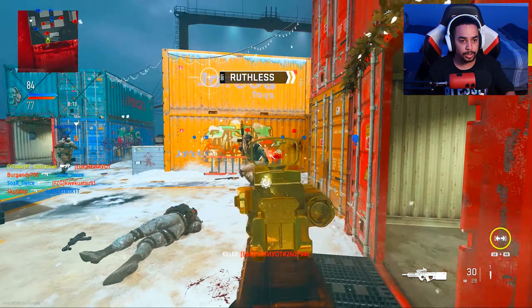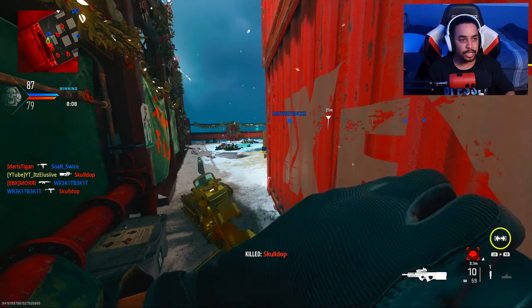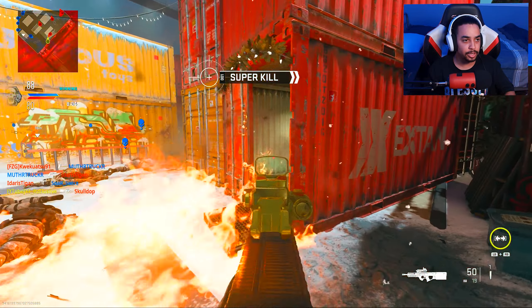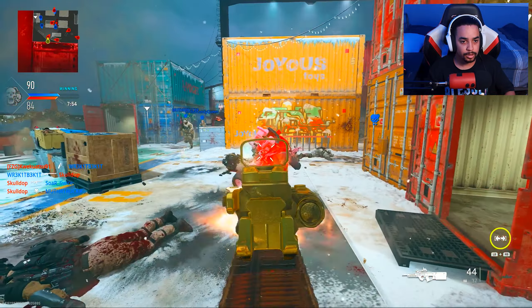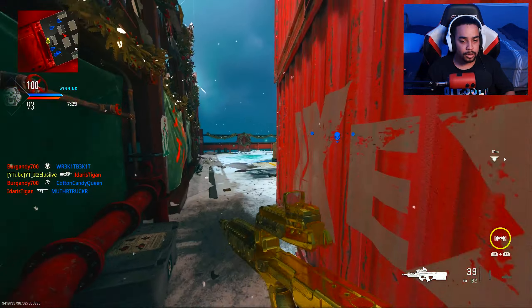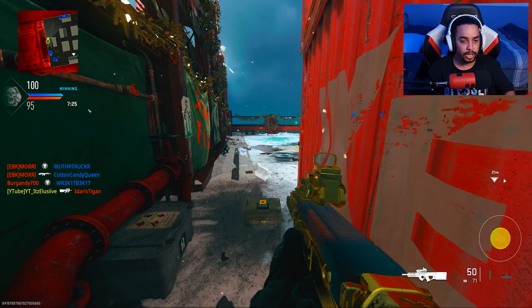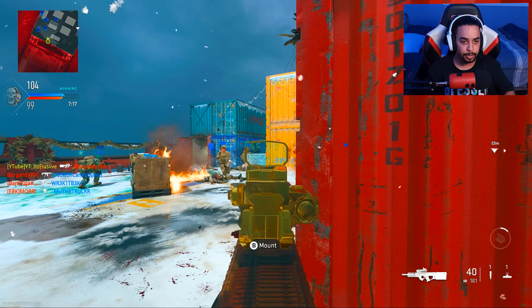He spawned right in front of me. That's why I put on fast hands — fast hands is something you definitely want to run, definitely on shipment or small maps. Also put on trophy, of course, due to the flashbang spam in this game. This is not really a good spot to be because it can have the angle on me. I'm on a streak but I don't know what I'm on, so that's why I'm playing very passive.